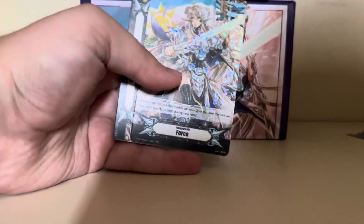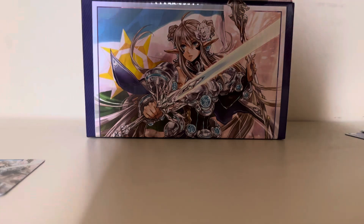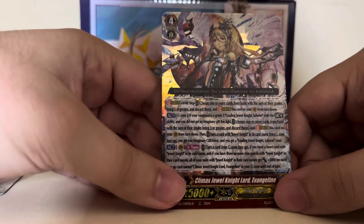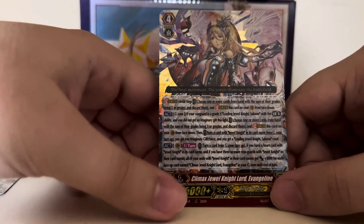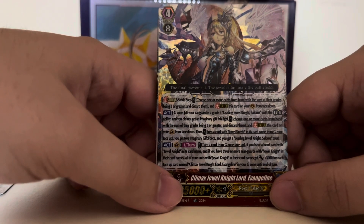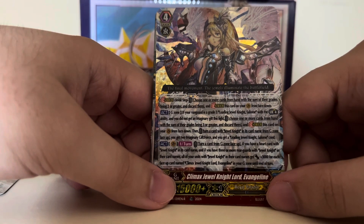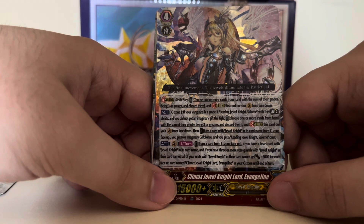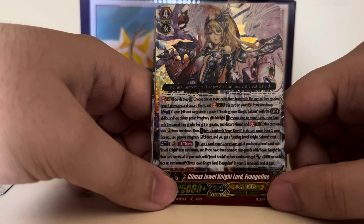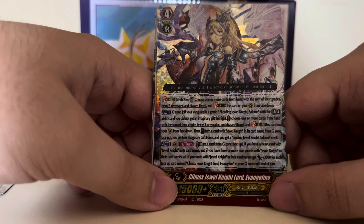Your Vanguard's Limit Break abilities are active even if your Damage Zone has three or less cards. Very nice. We also have a holo version of the Force Marker with Salome and one of the Force 2s with Evangeline. For Evangeline's stride effect: if your Vanguard is a Grade 3 Leading Jewel Knight Salome with Limit Break ability and you did not get an Imaginary Gift this fight, choose one or more cards from your hand, stride, then get two Imaginary Gift Force and the Leading Jewel Knight Salome Crest. Her original effect: turn a card in the G-Zone face up if you have a Heart card with Jewel Knight in its name, and if you have three or more rearguards with Jewel Knight in their names, your units with Jewel Knight in their names get 3,000 power for each face-up card with her name in your G-Zone until end of turn.